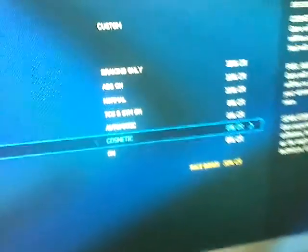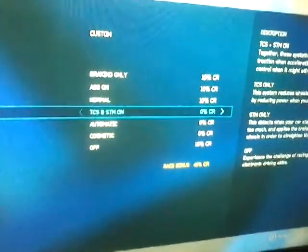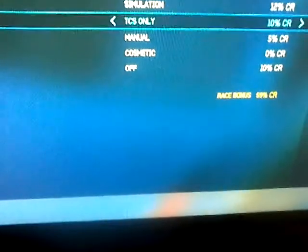Now you may be wondering, what's so good about this? Well, you can beat unbeatable Drivatar really easily with this. If you have all your assists turned off — if you have rewind turned off, which I recommend, manual shifting, simulation steering, and also ABS off — you don't really need to brake in the NASCAR stuff much. This is the assist setup I play with. You can see race bonus 61% credits, which is not too bad. I restarted it with TSC manual on.